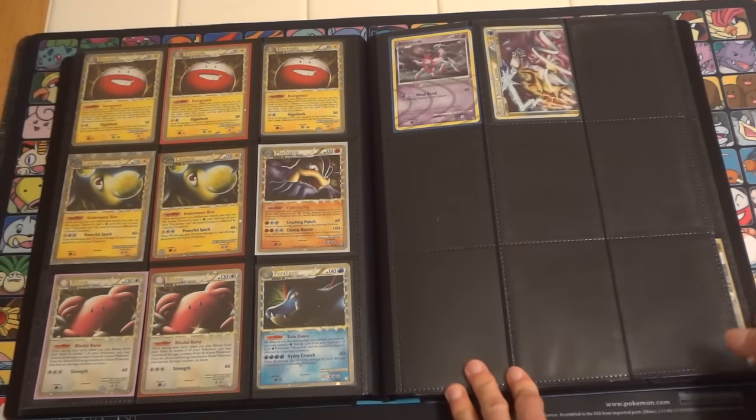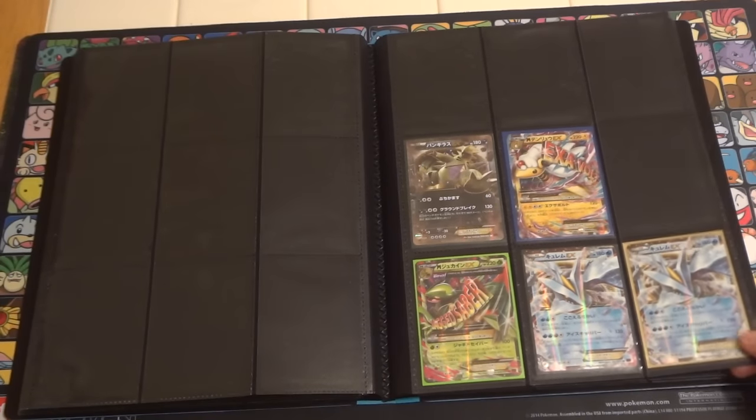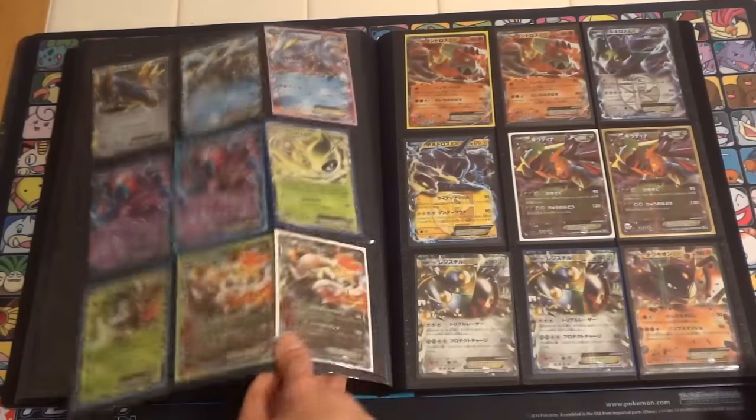Primes and one Legend and Arceus card. Everything that you see — we're now getting into Japanese — should be near-mint to mint.